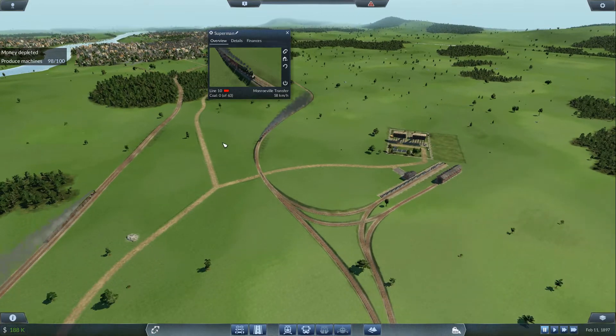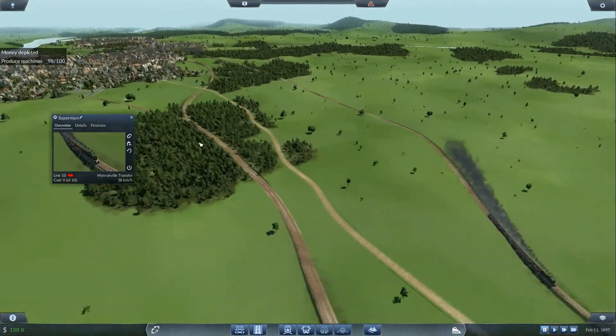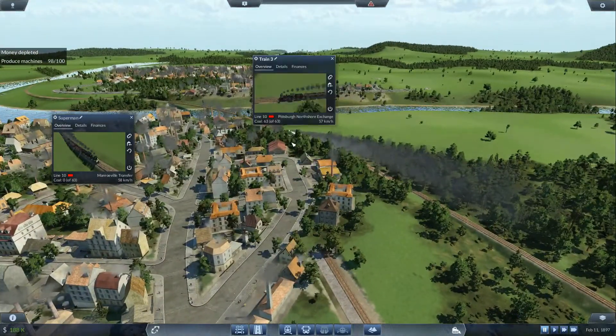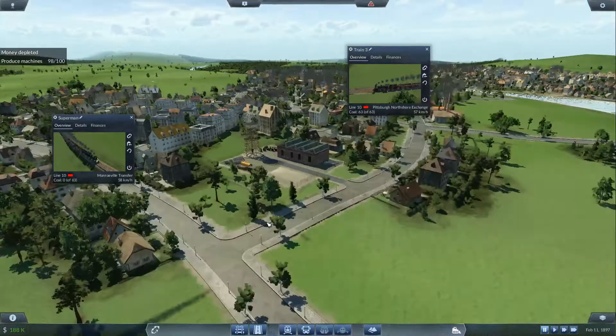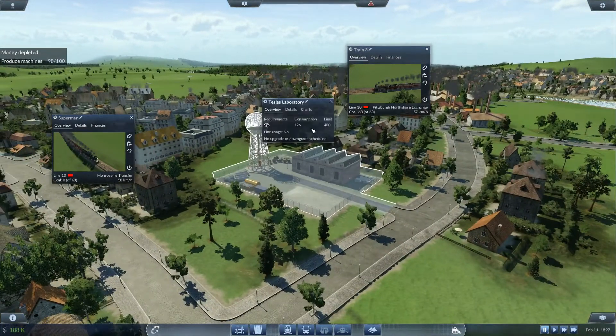I'm going to beat the mission right here. What I did was add the Superman — you guys remember him from mission two — and I added a secondary train on the coal line running to Tesla. Let's check out how cool the Tesla building is — there it is, yes it is.